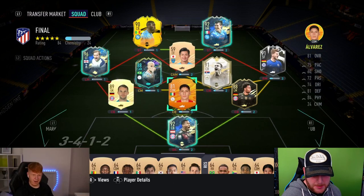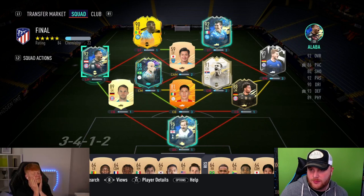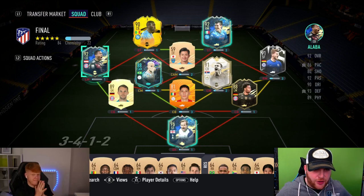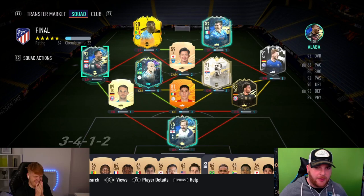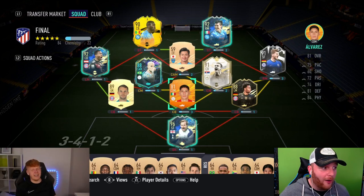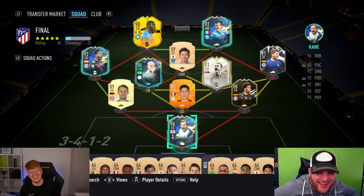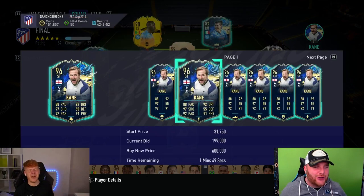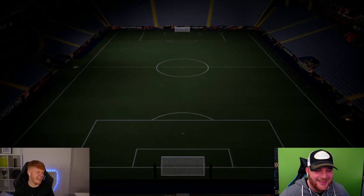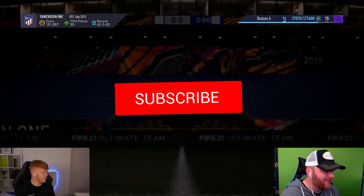Let's do this. It was 3-4-1-2 was it? Yeah, 3-4-1-2. One shot. One opportunity to seize everything you've ever wanted in one moment — capture it or just let it slip. Goalkeeper. Come on. Team of the Season Kane. Team of the Season Kane. It could have been worse though. I think I'm clutching at straws saying that. Could have been Alaba, could have been Vidic, could have been one of the untradeables. So we'll take it.